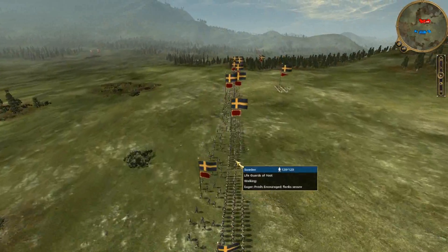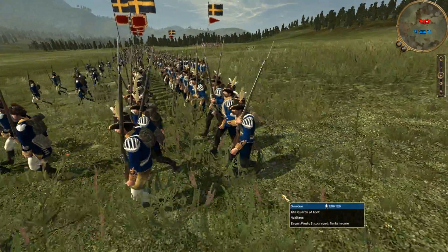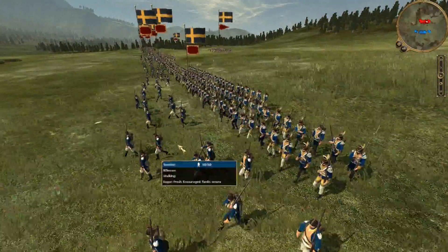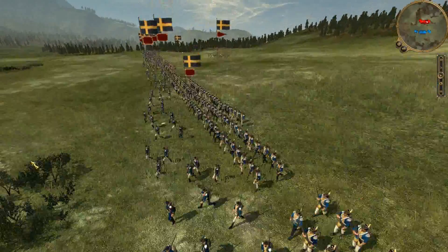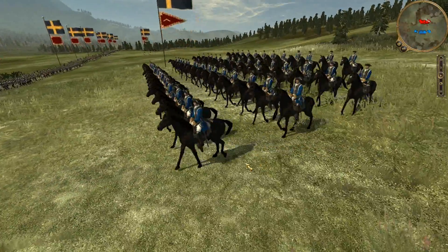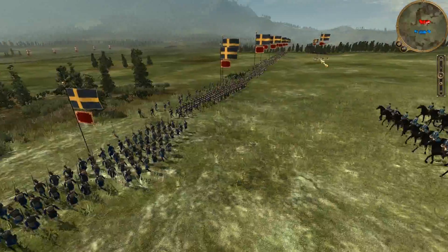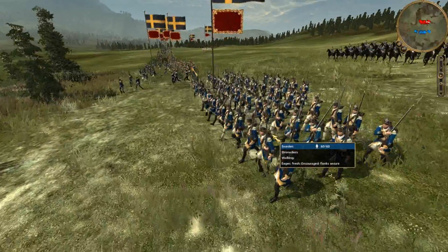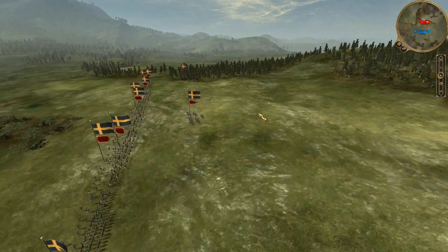The makeup of my army is six units of Lifeguard of Foot — the guys with the cool hats. I have four units of riflemen, which are my skirmishers. I have three units of heavy cavalry: one on this flank and two on the other. And then I have one unit of grenadiers, plus my general's bodyguard unit.